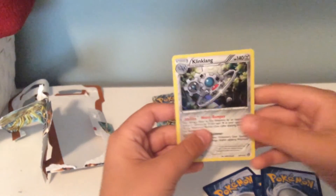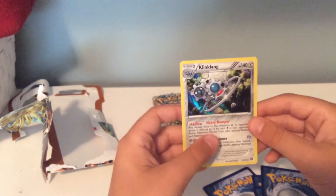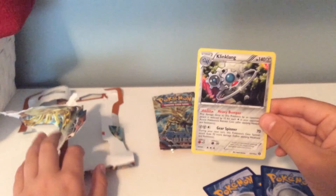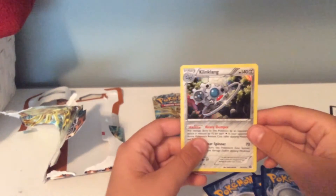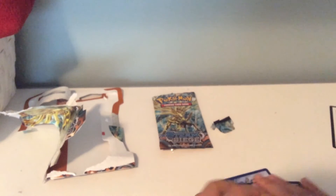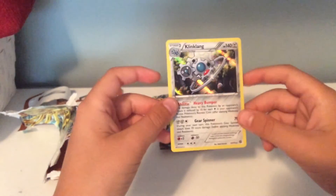So overall a great pack with a holo card. I don't have any sleeves to sleeve it, but once we open up the Steam Siege Elite Trainer Box we will have sleeves, so I will definitely put this in a sleeve along with my Mega Mewtwo EX Full Art. No EX or Break, but just an amazing pull right there with a Klinklang Holo.